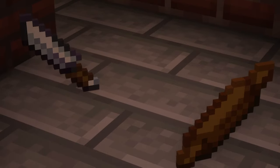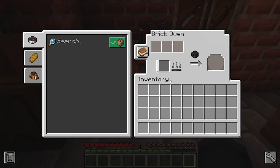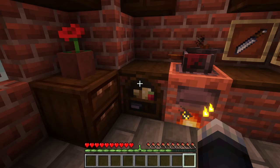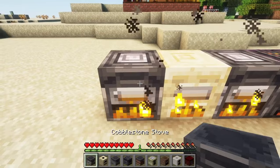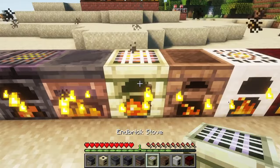The mod adds two new tools called bread knife and rolling pin, and it also adds three new crafting stations, namely brick oven, baking station, and small cooking pot, each having their own functions. The brick oven can also be made using nine different other blocks, which look different from each other.